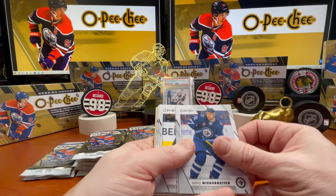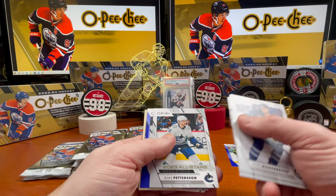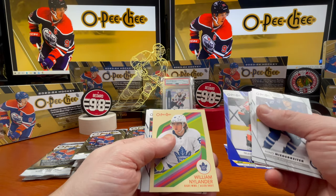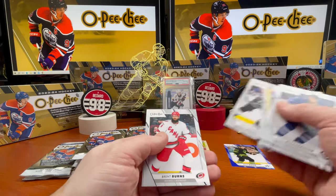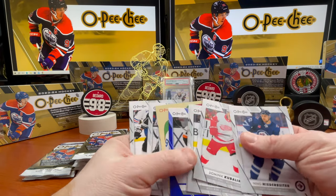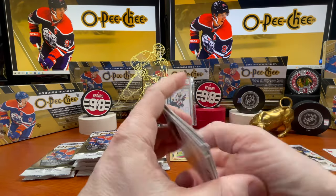Jacob Markstrom, Lucas Raymond, Samuelson, Volqvist, Carlson. Niederreiter, Kubelik, Riley Smith, Lias Andersson, Travis Konecny, William Nylander. Brandon Saad, Drew Doughty, Brett Burns — we got an all-star on here, a blue border parallel.